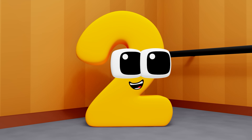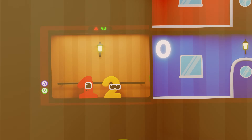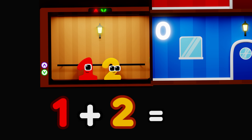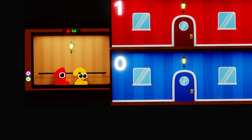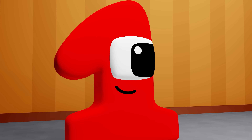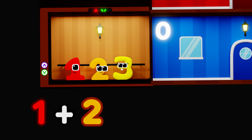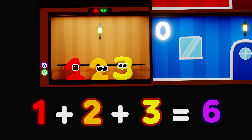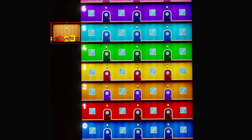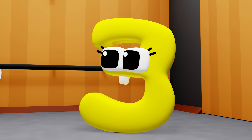Guys! I think I've figured out what's happening! The elevator is adding up our value! If one and I went in, our value would be three — one plus two equals three — which would take us to the third floor! That makes sense! When all three of us went in, our values added up to six: one plus two plus three equals six, which took us to the sixth floor!